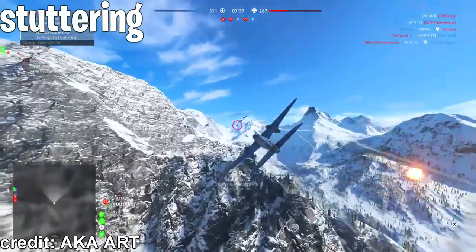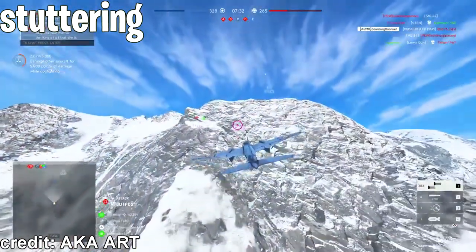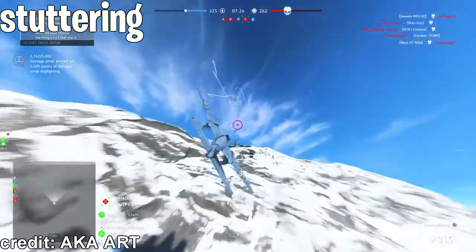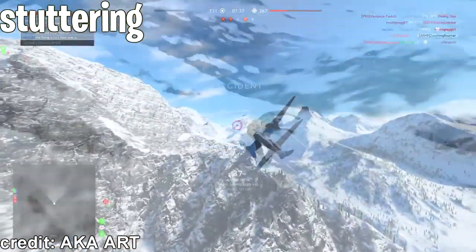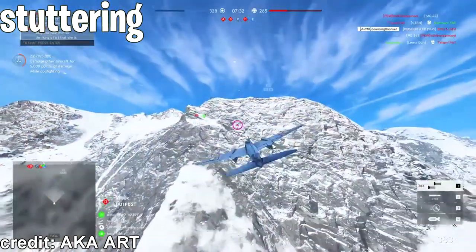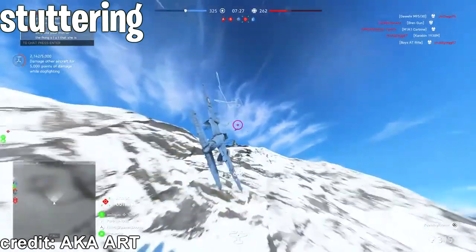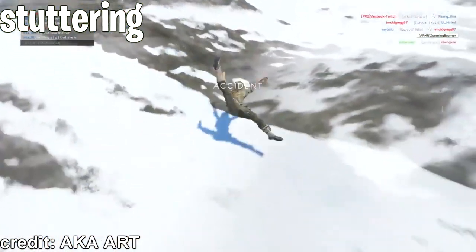At number four, we have the game's stuttering issues. Not really a bug, but still a major issue in Battlefield V. This got me and a lot of other people killed so many times. These stutters can sometimes be like a whole second long, and it's ridiculous. If you are tracking an enemy target, it stutters and he's out of sight or turns on you and you're dead. If you're flying a plane, it stutters and you're crashing against the mountain. This stuttering problem has been in the game pretty much since the start.